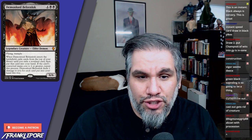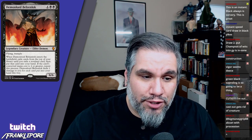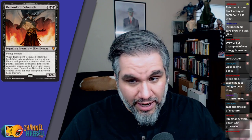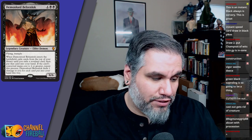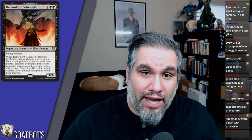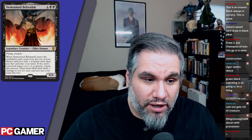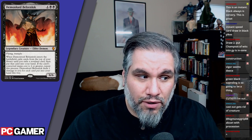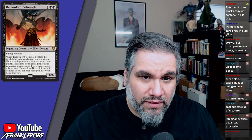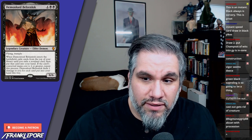It deals one damage to you for each card put into your hand this way — not for each card exiled, which is relevant. So if you whiff on Scarab God, then hit Glimmer of Genius, then hit Nicol Bolas, you drew Nicol Bolas, Scarab God, and Glimmer for three life — very good. You're always going to draw at least one card, so this is basically a Mulldrifter with flying, trample, and six-six power. This card is bonkers.